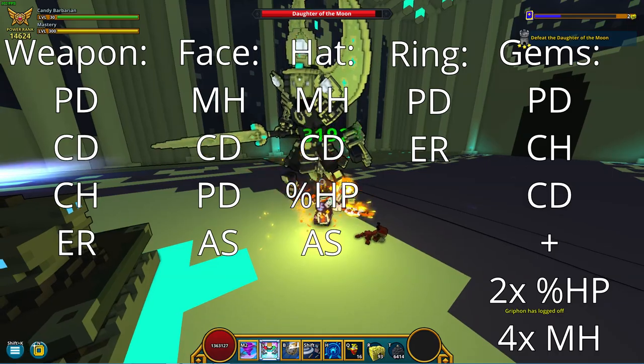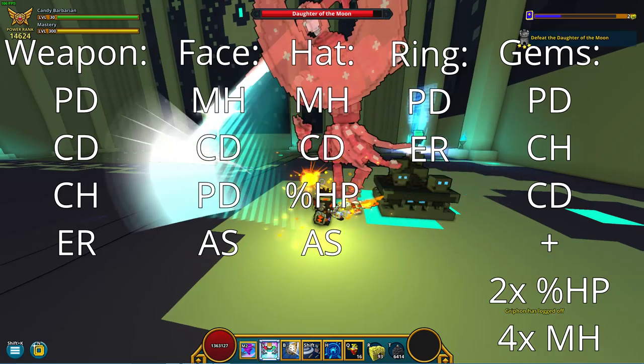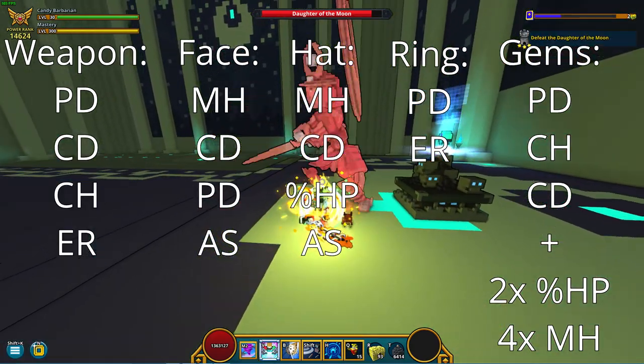For example, all 6 stats that you replace must not be Critical Hit. Just make sure that you split it between Physical Damage, Critical Hit, and Critical Damage. If you are farming overworlds, you can switch the 3rd stat on your hat to Magicifying along with your ring.